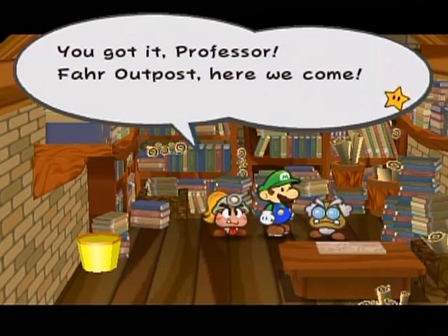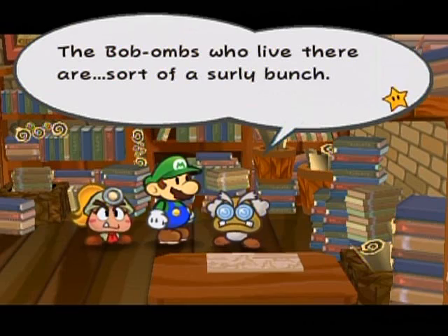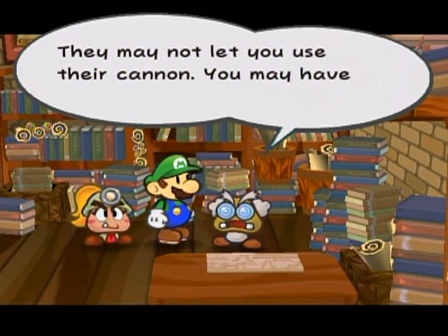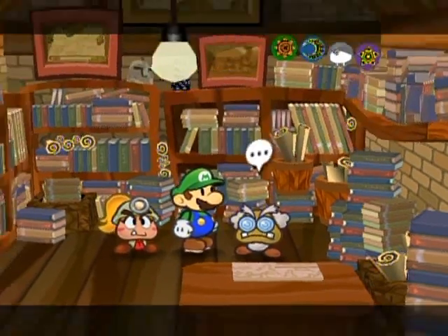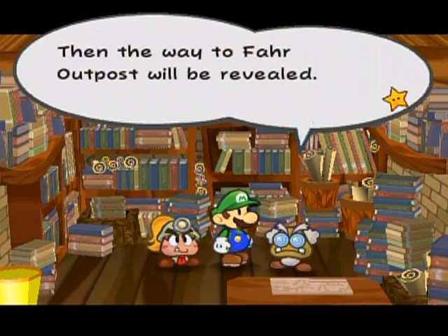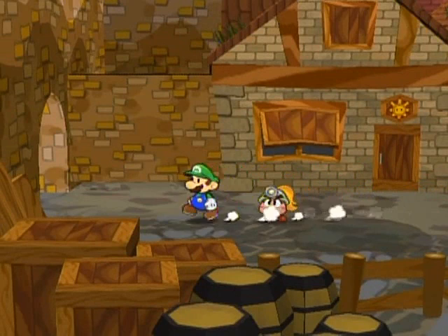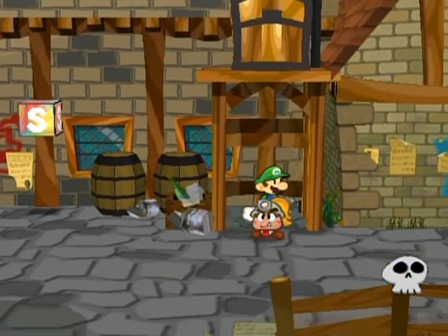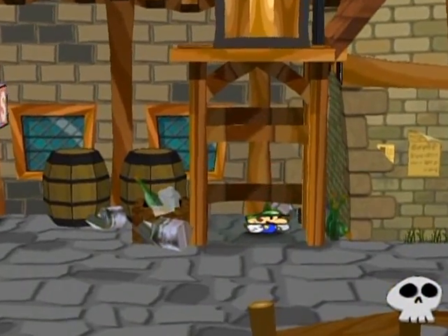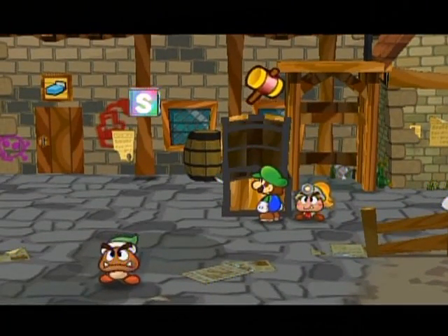Far Outpost, here we come - well, after we find the hammer. Where could an Ultra Hammer possibly be hidden? Where could an Ultra Hammer be hidden? Oh wait - this chest that was here since the very beginning of the game... could it be? Why, yes it is!